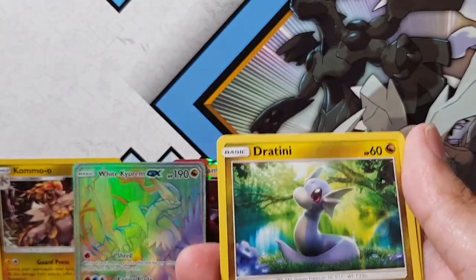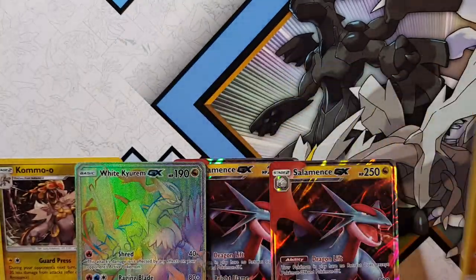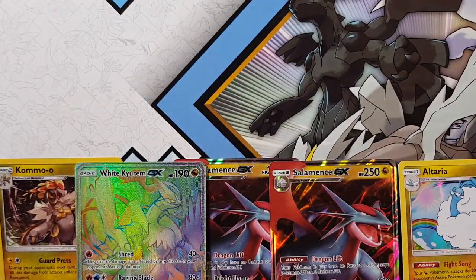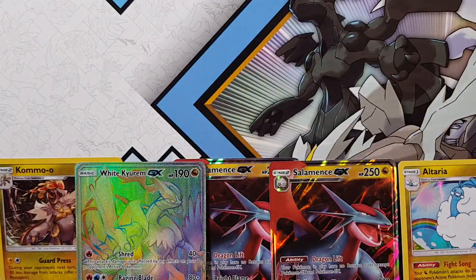So we've got Vibrava, Dratini, Bagon, and Alteria Holographic. Actually running out of room. Alright, last pack for the day. Can we still pull something, or have I just used up all my luck? I don't know if you guys need a White Kyurem — maybe I'll do a giveaway or something. Let me know down in the comments if you guys need one.